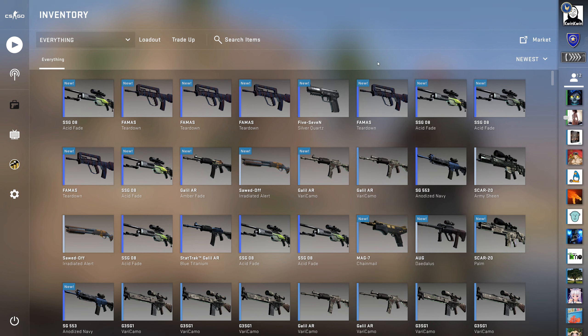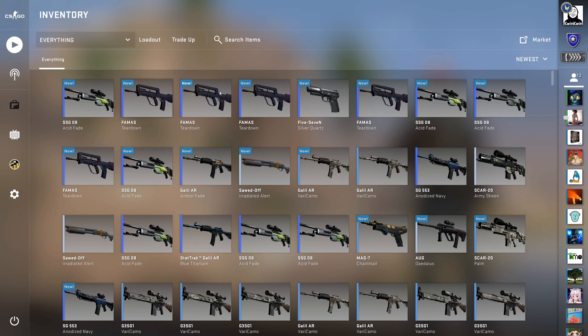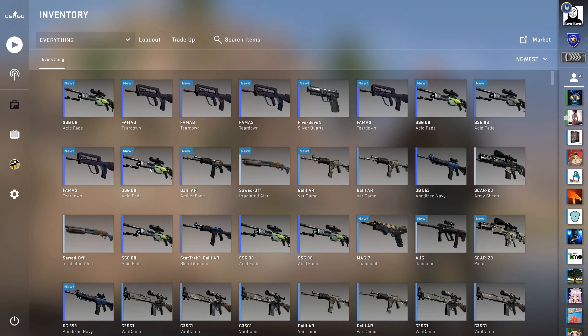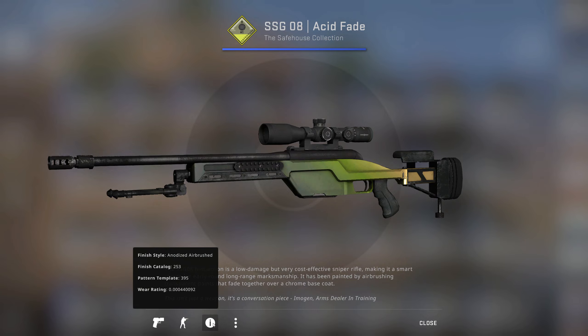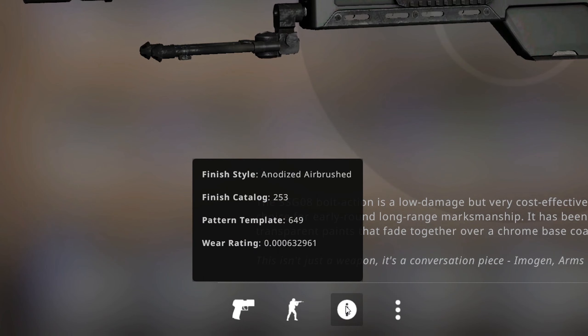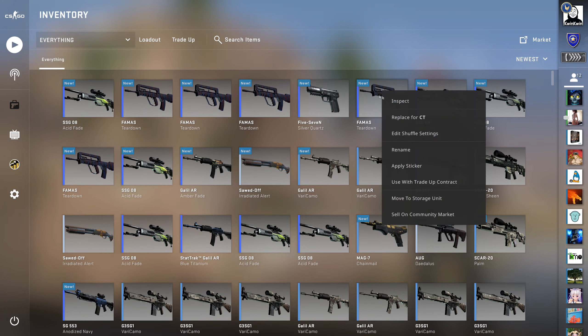So we got one, two, three, four Acid Fades in this video, which is a bit above the expected odds. The last trade-up was an Acid Fade, and in reality we got four Acid Fades, which is pretty good - I think the odds were about a third. And this is the best one... Wait, I flipped it! Wow, it actually was the lowest-floated one right here. I messed it up - so this is the triple-O four, this is the best one. Let's see... triple-O six, triple-O seven - the best ones were the first hits, I just didn't know. That's cool!